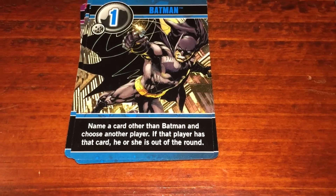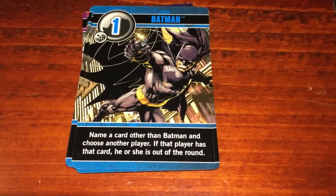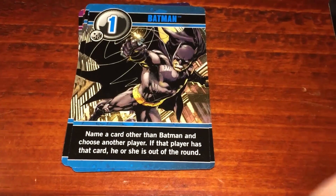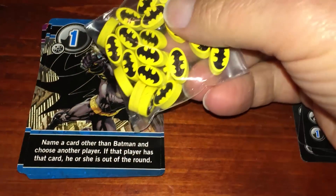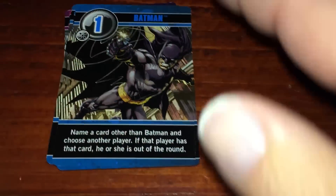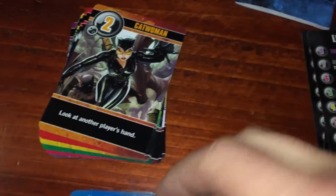If that player has that card, he or she is out of the round — very similar to how the actual guard works in Love Letter, the base game. However, in this version, if you correctly guess who the other person is, you get a bat symbol token, which is really cool. You have to have seven to win this game, so knocking people out with Batman is really, really good. There are five of them in the set, just like there are five guards in Love Letter.